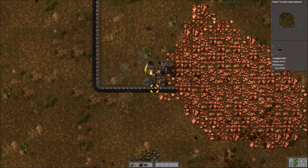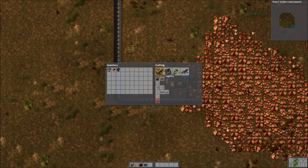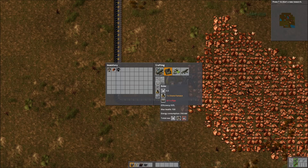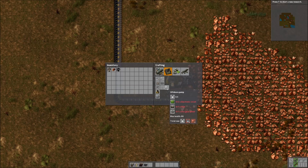First thing you're going to need is your ingredients. The items you need to actually create electricity is a steam engine, a boiler, and — this is the one that took me a while to figure out — an offshore pump. Because the boiler needs water, and you need to get water into your boiler. For an offshore pump, we need two electronic circuits, a pipe and an iron gear wheel.